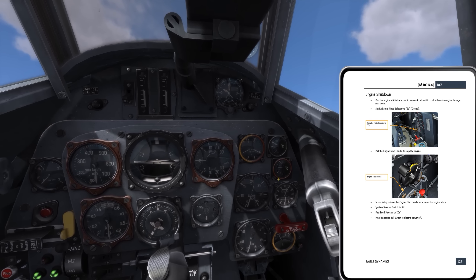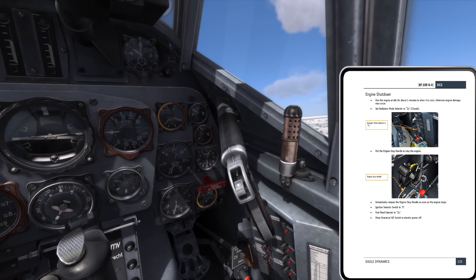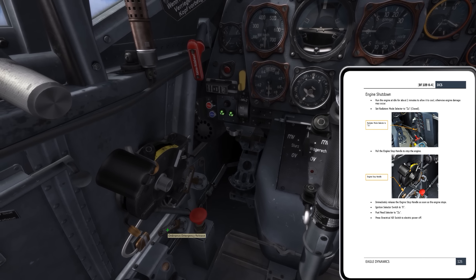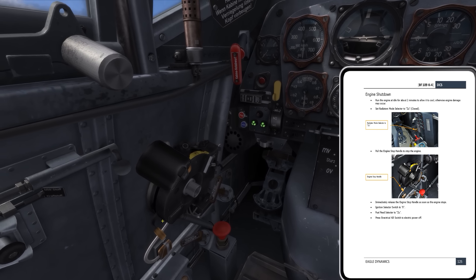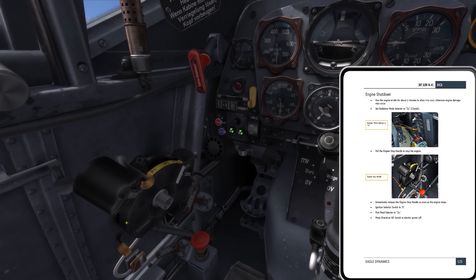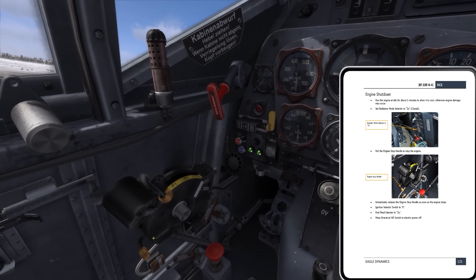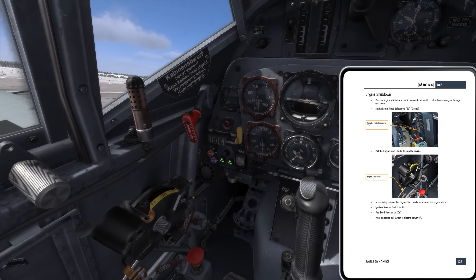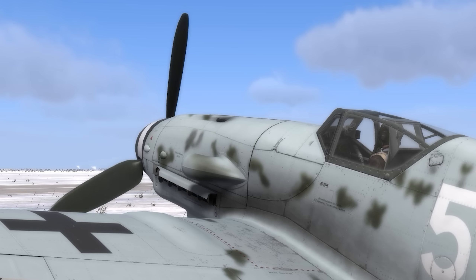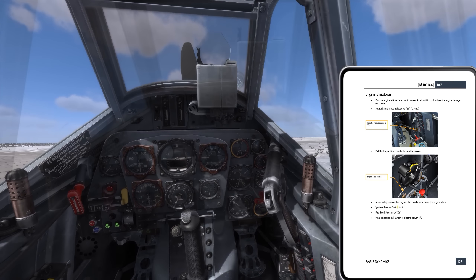Brakes and stop. Flaps are up, horizontal stabilizer reset to zero. Turn off the electrical fuel pump on the main circuit breaker — though I'd surely want to turn off the pumps before removing power from the breaker. Pumps off. That's surprising — I expected cutting fuel flow to kill the engine, but maybe there's enough residual pressure from the engine itself, maybe they're just boost pumps. Okay, fuel pumps off, and turn off the radio set using the corresponding breaker — FuG 16 off.